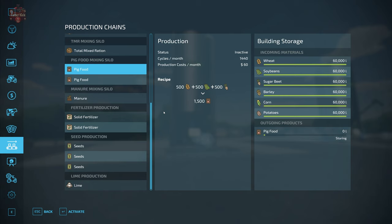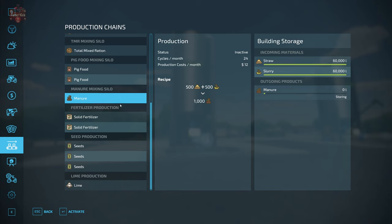The second pig food recipe uses 500 barley, 500 corn, and 500 potatoes to produce 1,500 liters of pig food, but at only 96 cycles per month — generating 144,000 liters per month. The manure mixer takes 500 straw and 500 liquid manure to produce 1,000 units of solid manure. It has 60,000 liter inputs for both straw and slurry and runs 24 cycles per month, producing 24,000 liters of manure monthly.